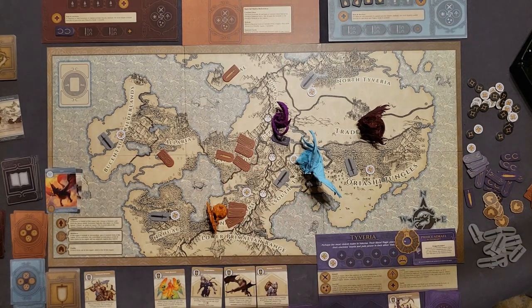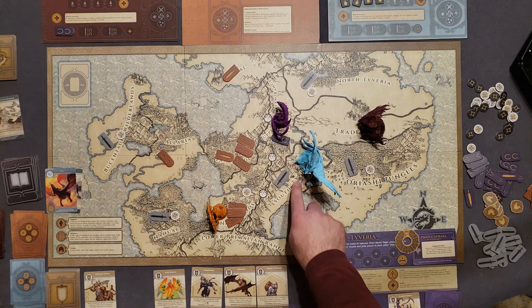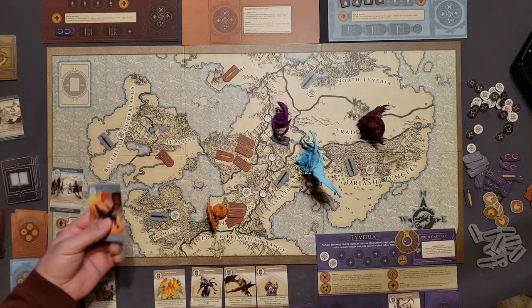Fulgen's turn: Soar. If he's in the focus region, collect a power — and he is, so he takes that power to his board. That ends Fulgen's turn.